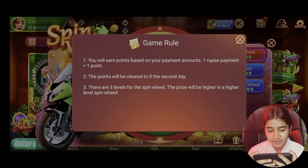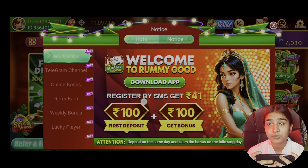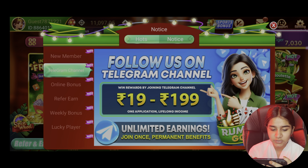You can see the game doom. In the other section, you can see the new member area. You can register for 41 rupees, 100 rupees post deposit, and a 100 rupees bonus. Here you can see what you can deposit.